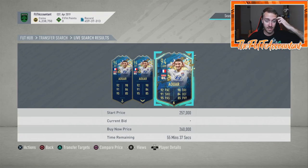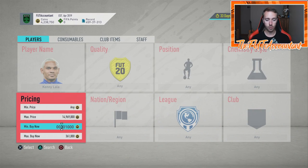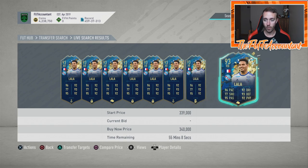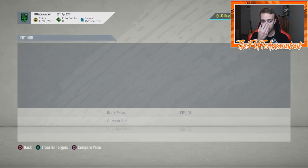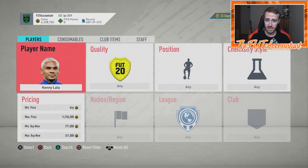We saw it happen with the party bags earlier this year and with the deluxe packs earlier this week. If you were buying during that dip window, you're making decent money. Now those prices have rebounded — Lala is back at 330k — but I'd highly expect that card to return back down to around 300,000 coins again as the Sunday weekend league sell-off continues.